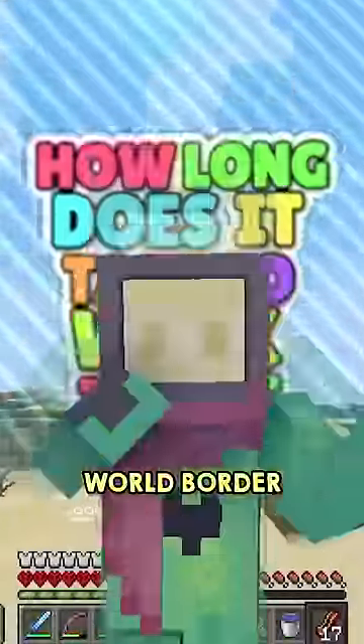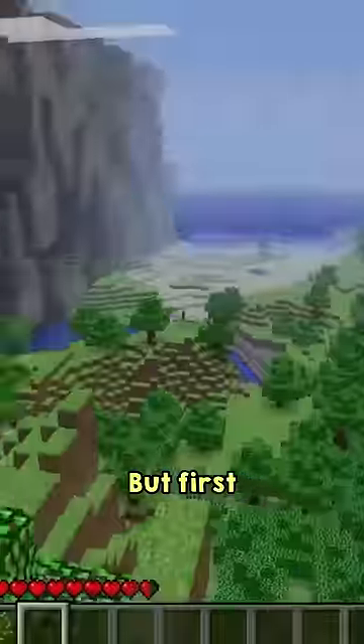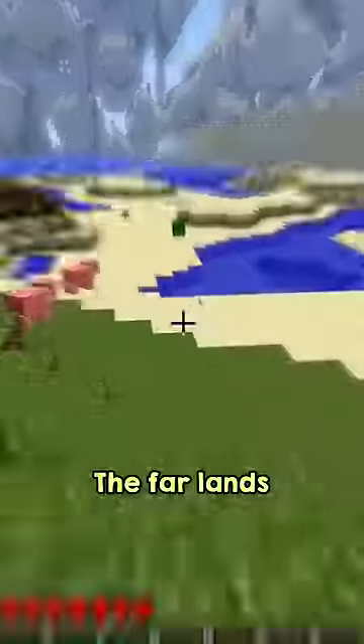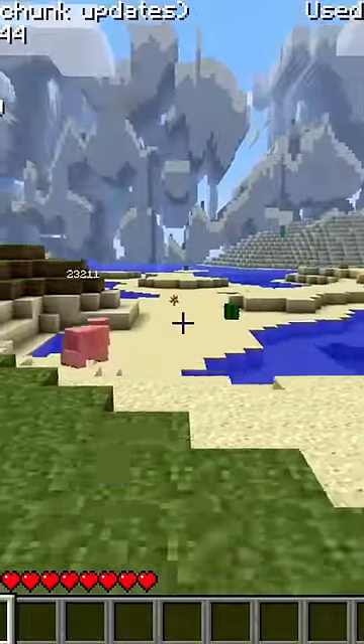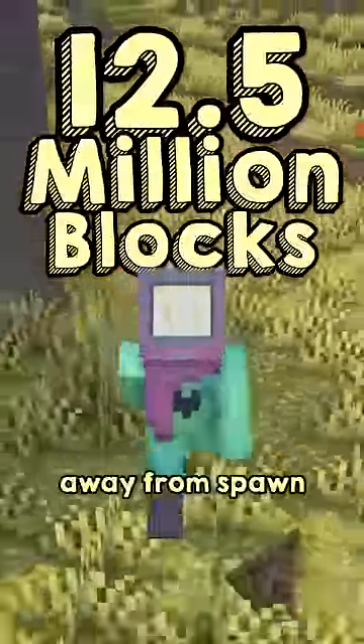How long does it take to walk to the world border that's 30 million blocks away? Now, I'll talk about that, but first let's look back at the Far Lands. The Far Lands were a terrain generation bug that was in Minecraft up till version beta 1.8. They were 12.5 million blocks away from spawn.